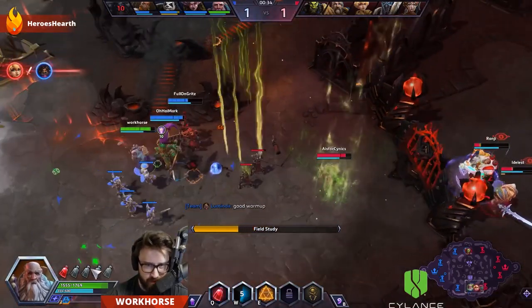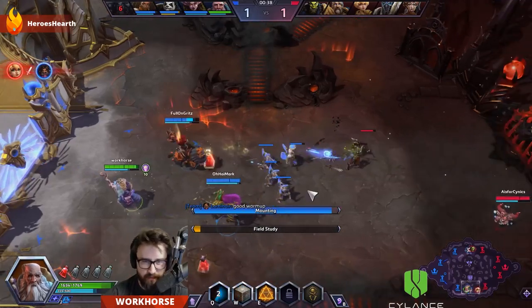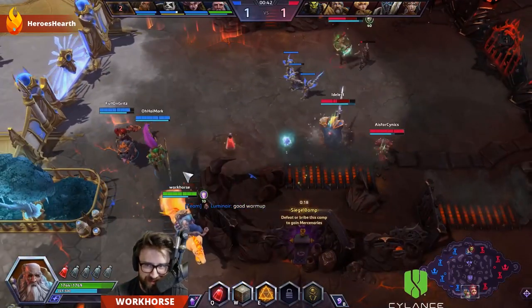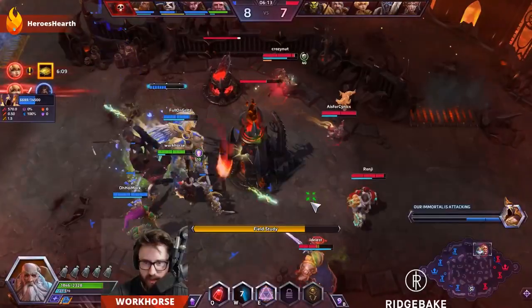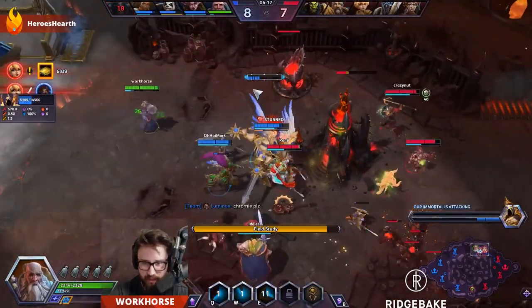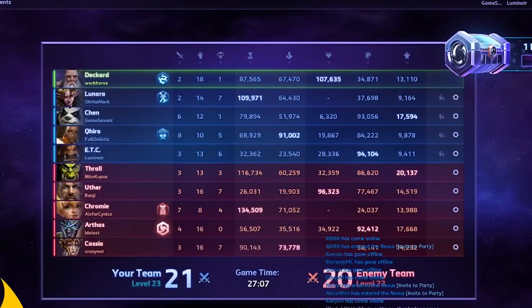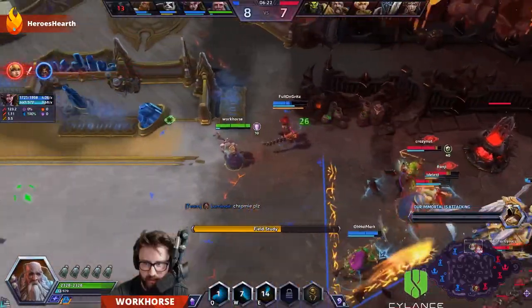Deckard used to be an amazing sustain healer with great zoning — he was unbelievable and probably one of the best healers in HGC. Then they nerfed him into the ground by nerfing all of his basic numbers. Now they're bringing him back, but in a different way, because you can really do a ton of damage — 30, 40, 50k hero damage in a 20-ish minute game. And this is how you do it.